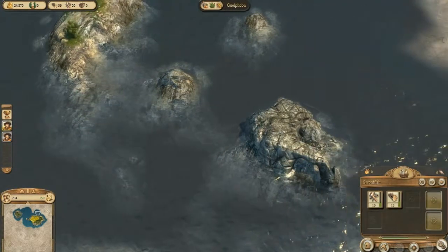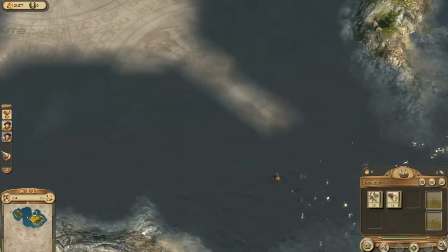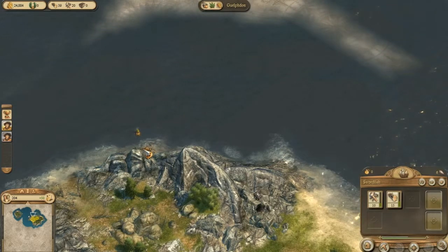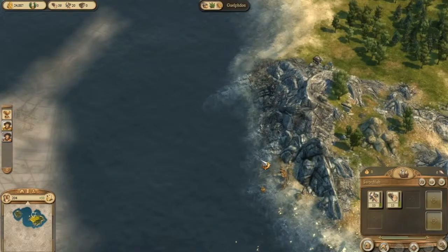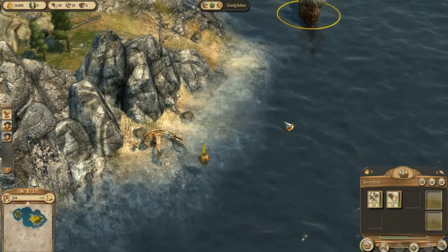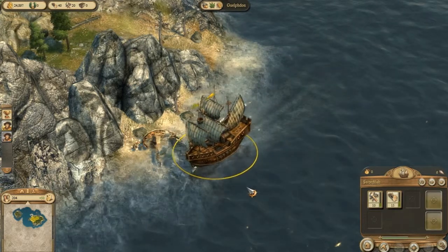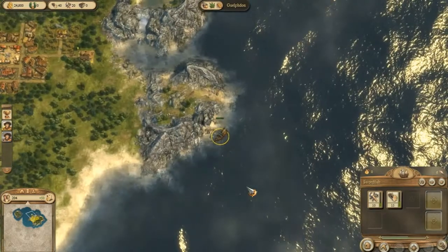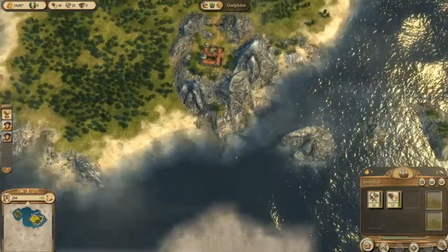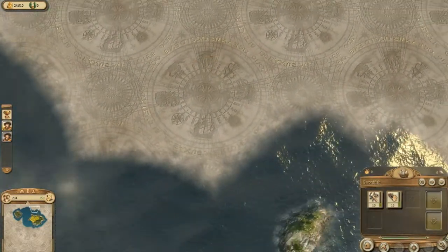I wonder if this is the reef he was talking about. I don't see any splintered ships or children, so perhaps we've gotten lucky. Uh oh, what's that? Let's swivel the camera around and get a look at it. It's definitely a shipwreck, but it doesn't seem to be our shipwreck because it's not giving us any kind of acknowledgment that anything is even there. So on with the search - obviously no survivors here. Let's come over here to this reef as well.